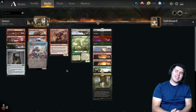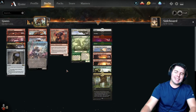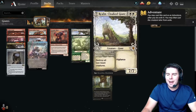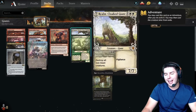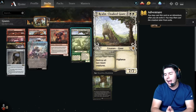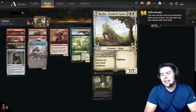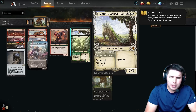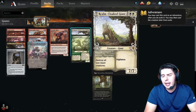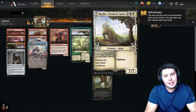Hello everyone and welcome, my name is Jeff. Today we're playing Giants again — Uro is gone so there's no reason to be playing blue, but we're playing all four colors instead of five. The main reason to play Giants, if you haven't seen this card, is Realm-Cloaked Giant — a sweet adventure card. It's a mythic that costs five mana and destroys all non-Giant creatures, so all Giants stay on the board.